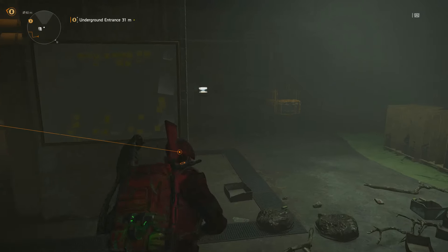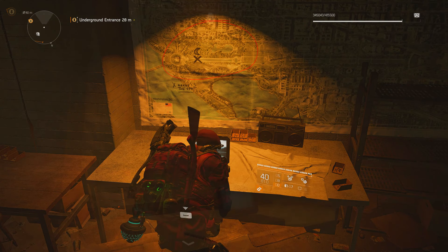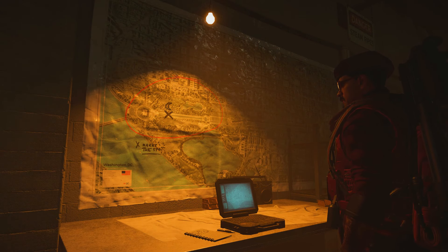Make your way over to the laptop, activate it to illuminate the map on the wall, and read what it says. It tells you that X marks the spot and to visit that specific location at night, hence the moon symbol. So we'll do just that.